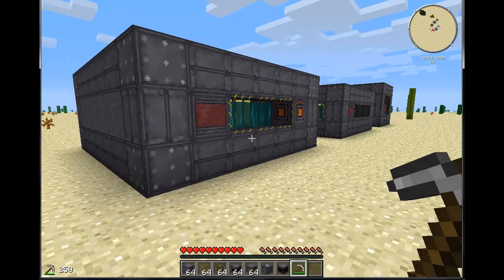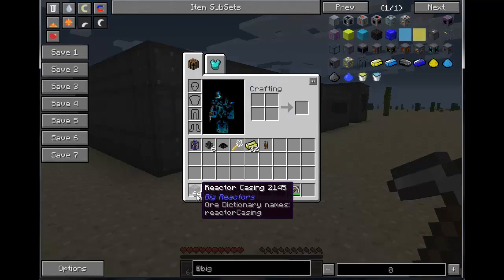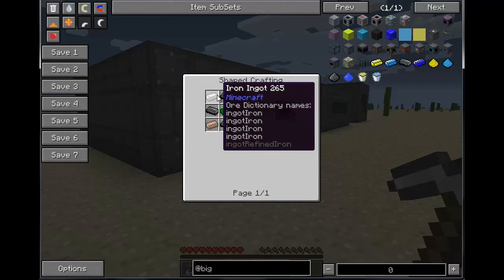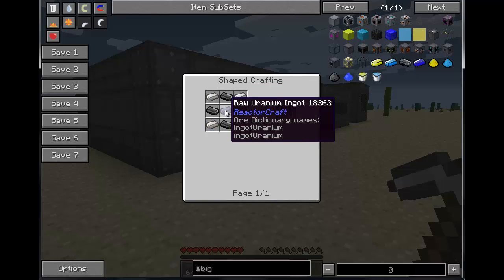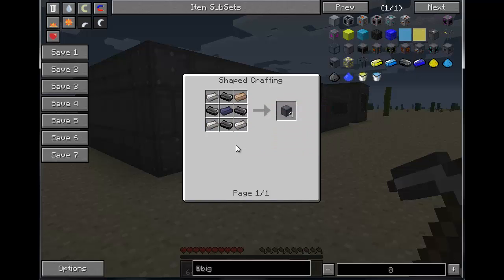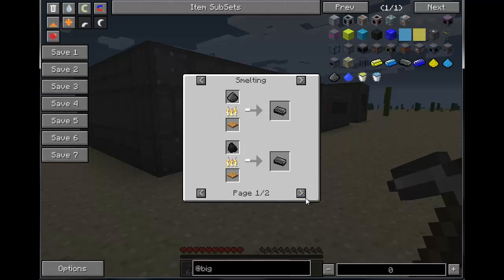Let's talk about the components that make up a multi-block reactor. You're going to have a Reactor Casing, which is made of graphite bars, iron, and Yellowrite. Since I have ReactorCraft and RotaryCraft installed, you can see it's also ore-dictionary compatible for those two. You're going to need a fair amount of Yellowrite to get started.